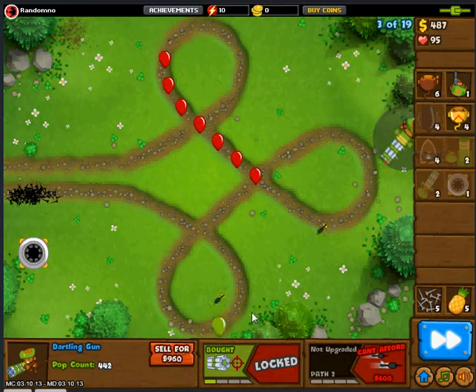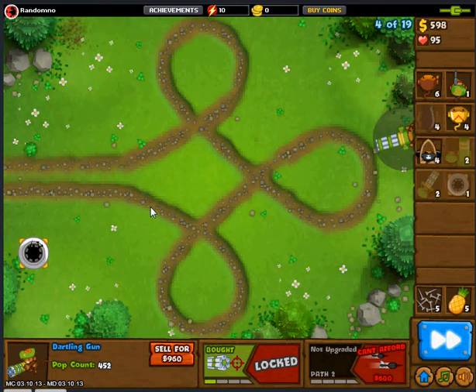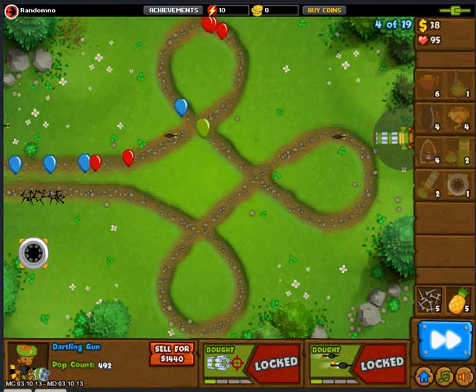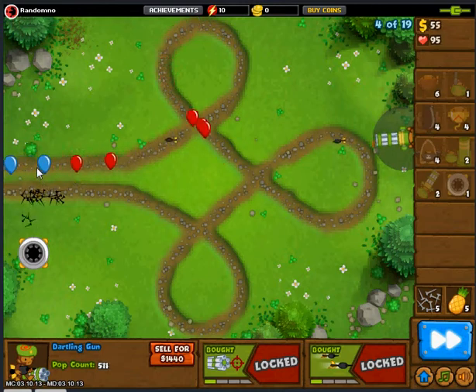We're probably going to win this pretty easily. Next episode, after we get the MOAB maulers, we might try to go for a MOAB tile, but we need to get some camo leads first. That's why we need to get the signal flare for the mortar so it can pop through those camos.